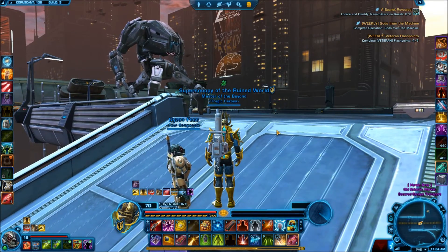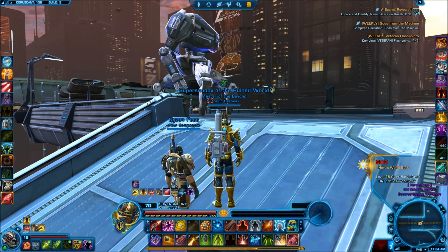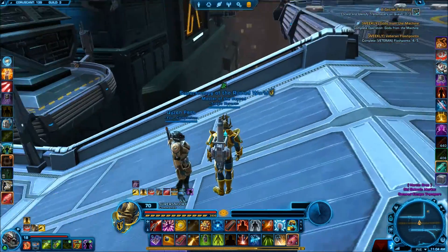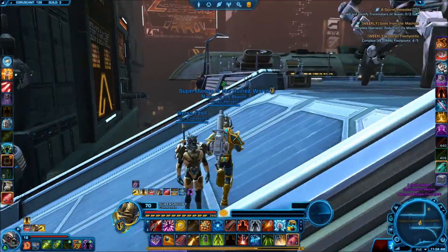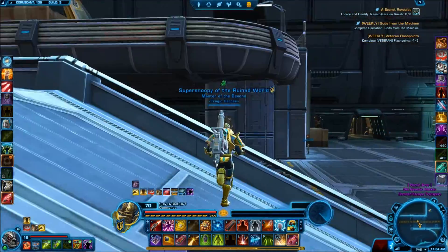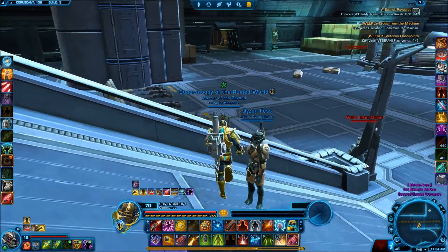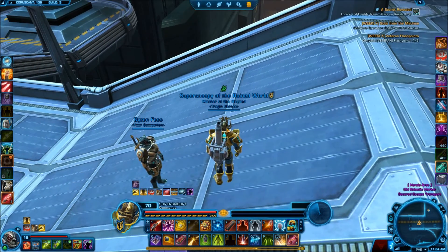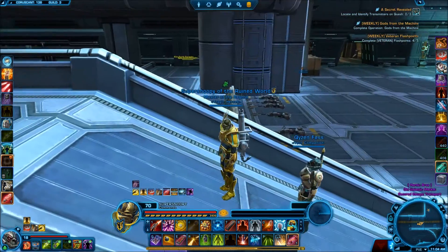Essentially with this guy, when you attack him — even though you have a companion — he will put kind of like a marker between you two and connect you two. The closer you are to your companion, the more damage you take. This is one of his mechanics, so obviously you want to stay away from your companion. Sometimes your companion can spawn right back to where you are, but my companion will not be able to do anything — he will be stunned for the whole duration of this fight.